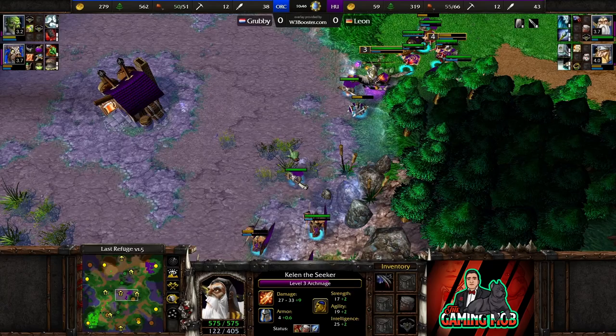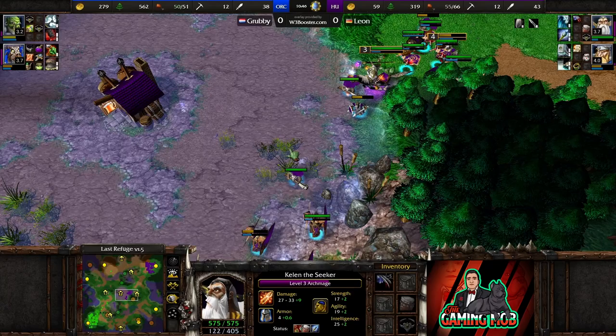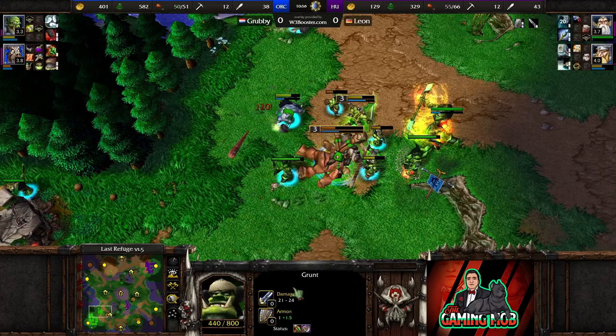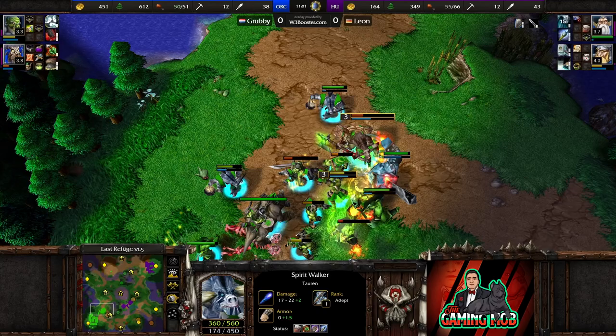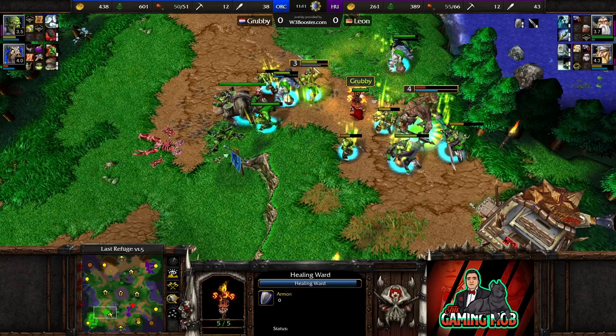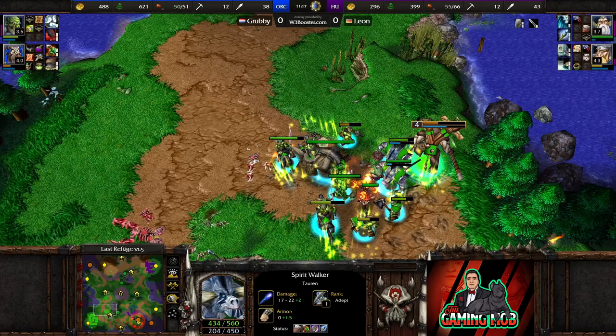Leon's got Spirit Link on some of his units, and one of the militia I noticed had Spirit Link too. So I'm not sure whether that is a mistake from Grubby with the Spirit Walkers, or whether Leon used a consumable in the game that allows you to get Spirit Link. Please, someone with knowledge of the game, let me know down in the comments about this.